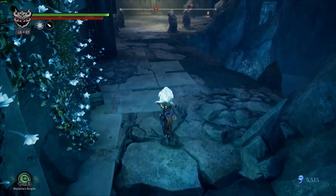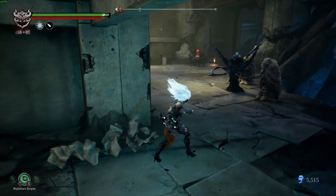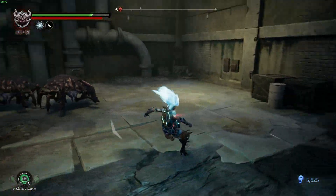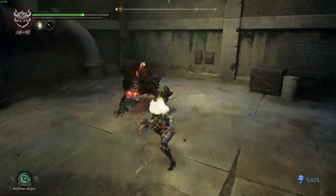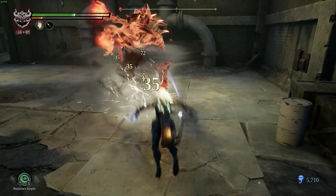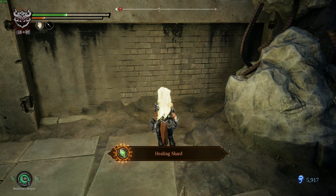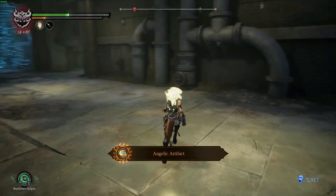There are some beasties to deal with. I think that was a random drop. We got a healing shard here. We'll just grab everything — it's fine. And we got an angelic artifact, very nice.